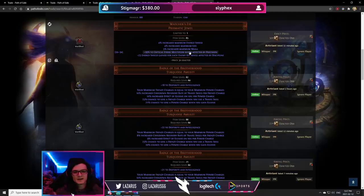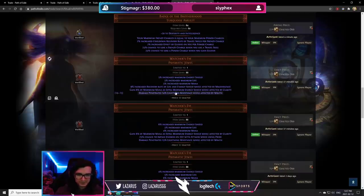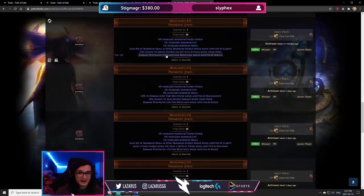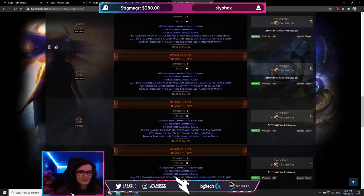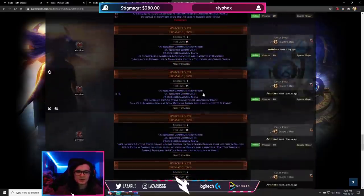Looking deeper: for replica Farrul's Fur it seems he's just flipping any roll, buying for less and selling for a few exalts more. For Watcher's Eyes, he's got multiple copies of Wrath penetration paired with ES from Discipline or ES from Clarity, meaning he likely has live searches set up for those. People list them at the price of one expensive stat, he picks them up and reprices them for both stats combined — a huge profit. He's also flipping trinkets and other items.